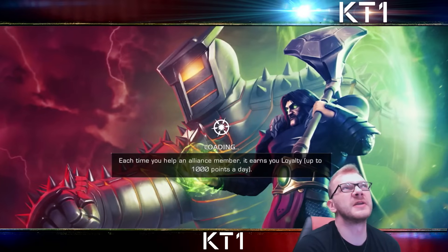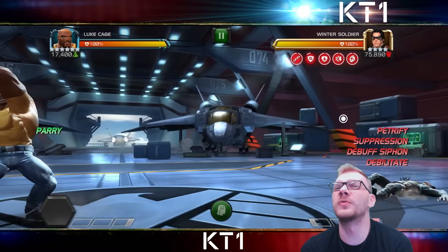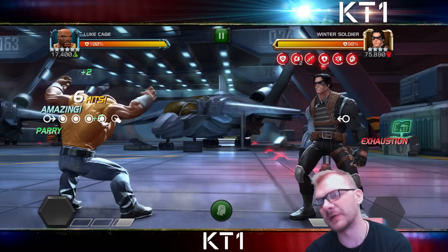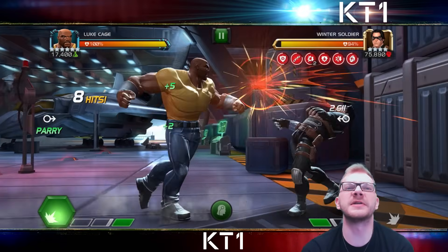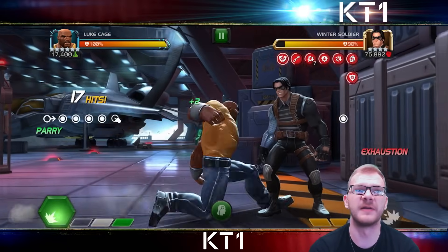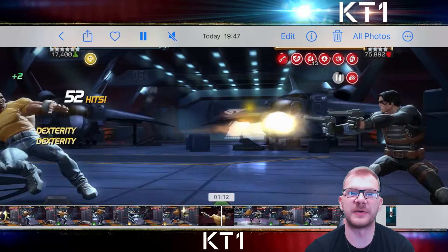Even if I managed to activate level one, the Winter Soldier would not have gotten stunned there. So 159 hits with class disadvantage — it's okay, it's not great. Let's face it, it's alright, not insane or fast. He's not a damage-killing god so far by the looks of it. This is me using effectively the same synergy team as in the previous pre-buff showcase, so this is post-buff synergized Luke Cage.